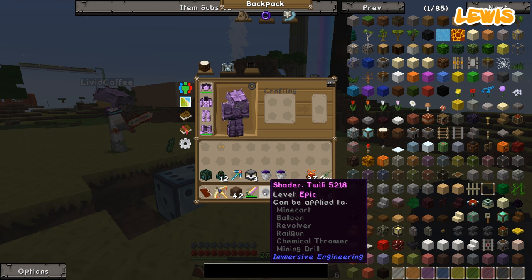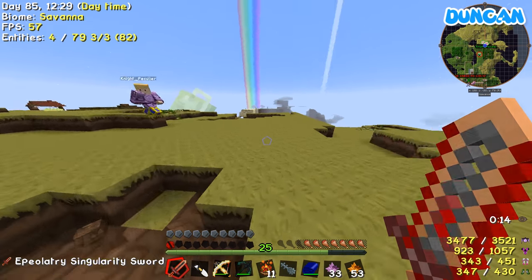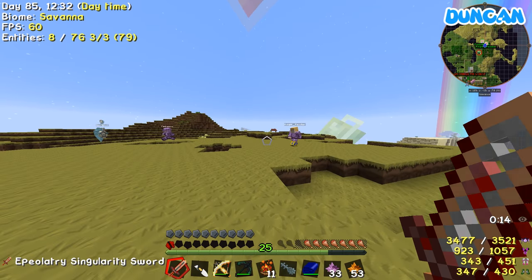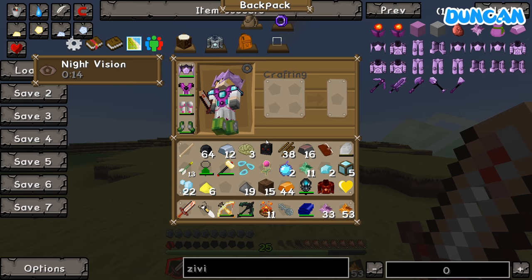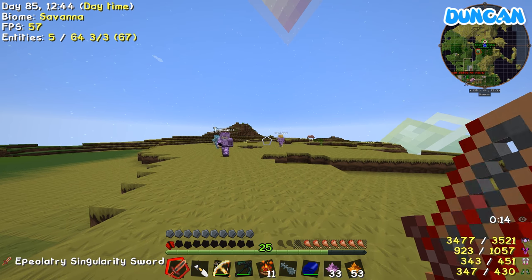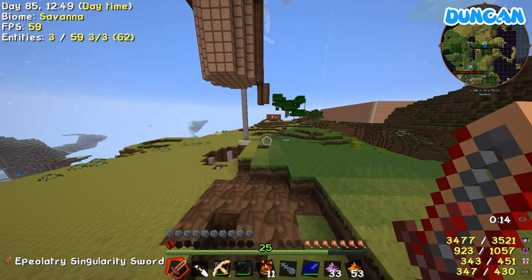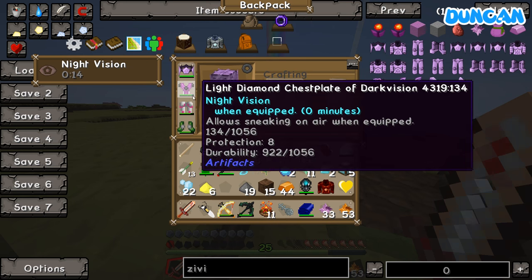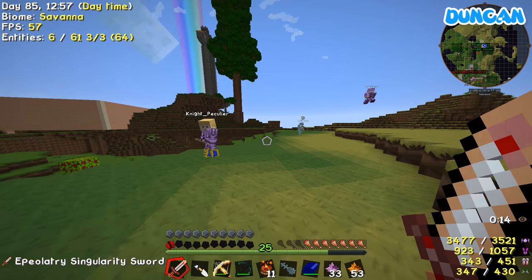I've got a shader. Watch out, guys. Chance cube going to be applied to mine cart, balloon, revolver, railgun, chemical thrower, or mining drill. Oh, why would you do that? I'm down to half a heart just randomly. So the finishing blow could just be a punch? Of course — you don't have your Zoviccio stuff yet. You've got that death's door thing so you wouldn't die. You'd have killed me even with full Zoviccio, with one shot of the thing. Right in the butt.